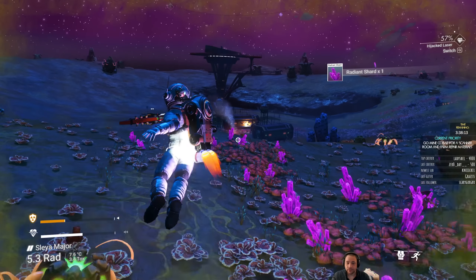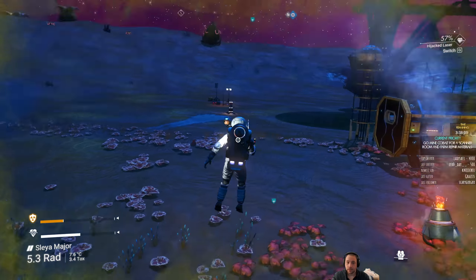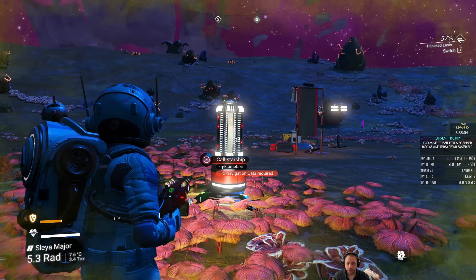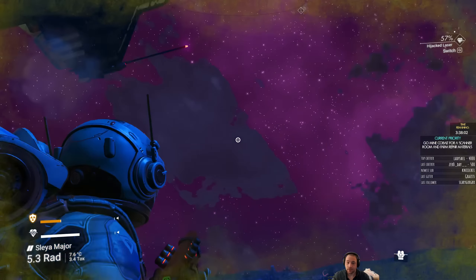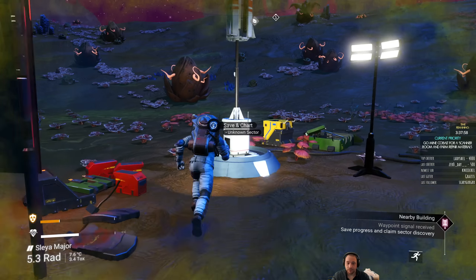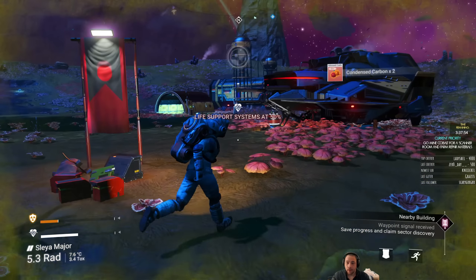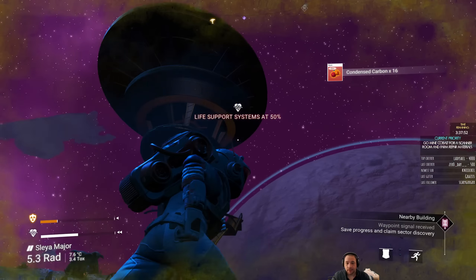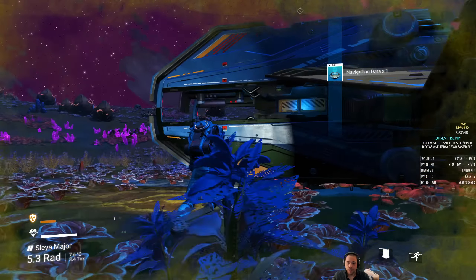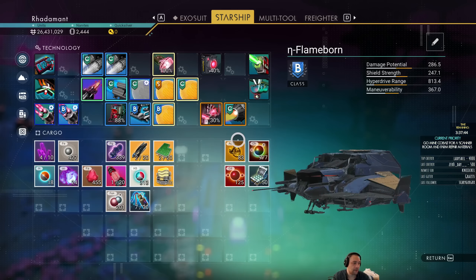There's a comms tower to my right, but there's nowhere to hide around a comms tower, so it's not a good facility to use. It might have a nav beacon though — yes, it has a nav beacon. These are called a starship call. So if you have a nav beacon on you, you can just call your ship to land here, which is very convenient. This comms tower also has stand-alone buildings, so I can use those to hide from the sentinels. So this is actually a pretty good place to fight the sentinels for the remaining resources I need to repair my multi-tool.